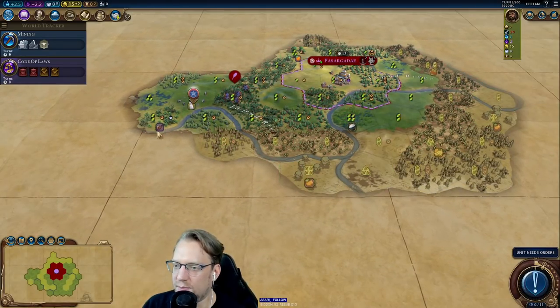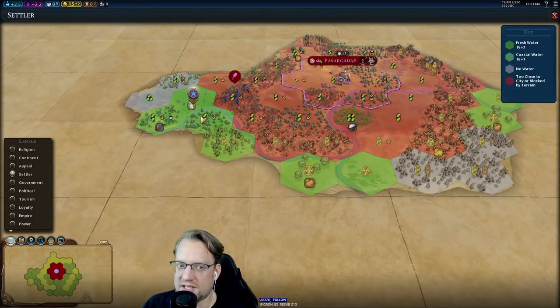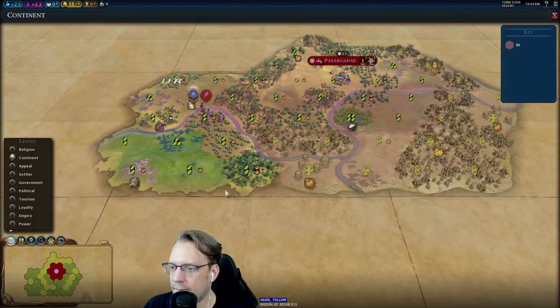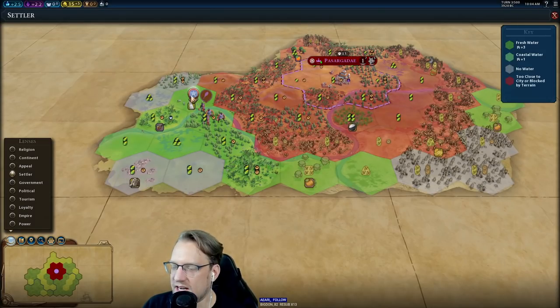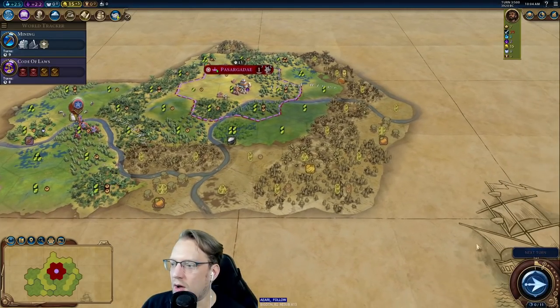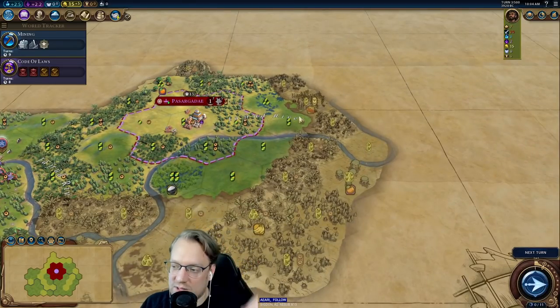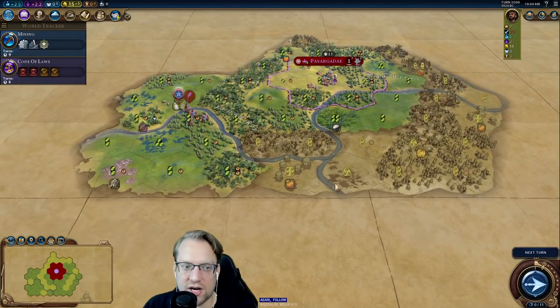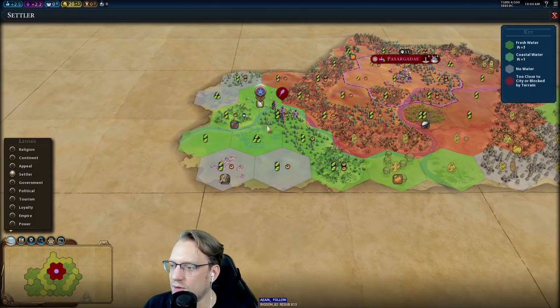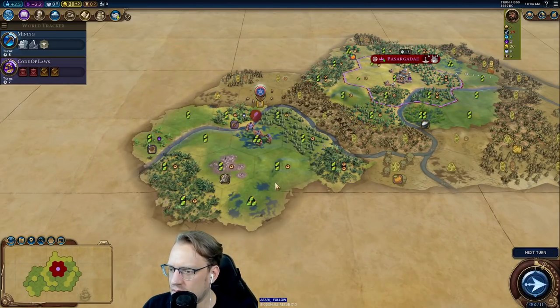This is a little awkward because there's no double move available. We could cross the river and scope out the lands. The city doesn't have to go here — it could go anywhere. Someone suggests going Animal Husbandry for more potential 2-2s — that's a fair point. These three tiles could be horses, which could lead us to expand there early on. There's certainly an argument for that.